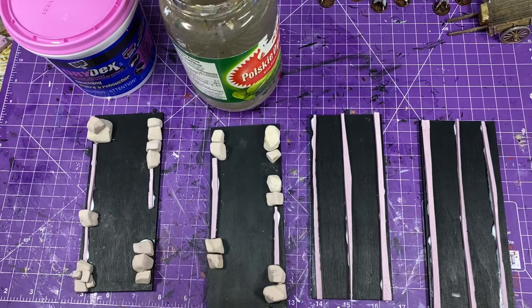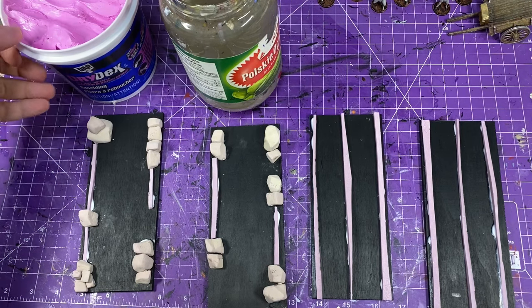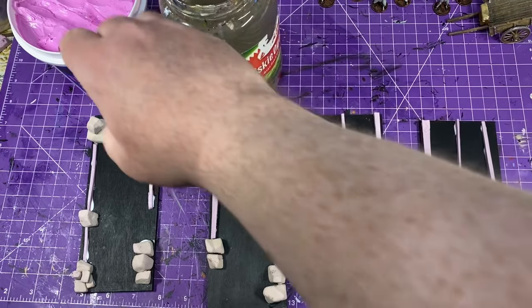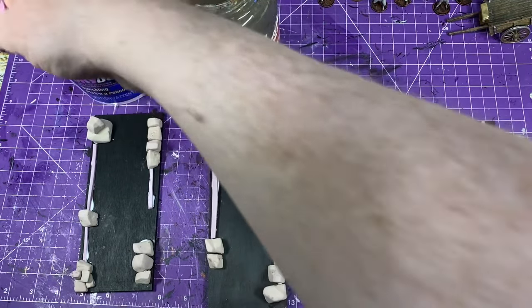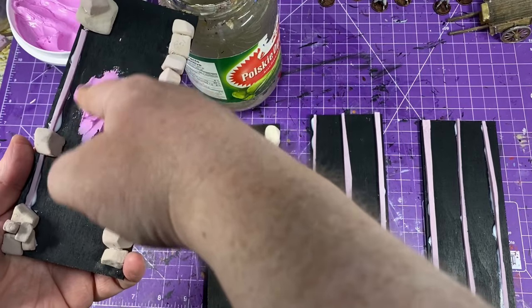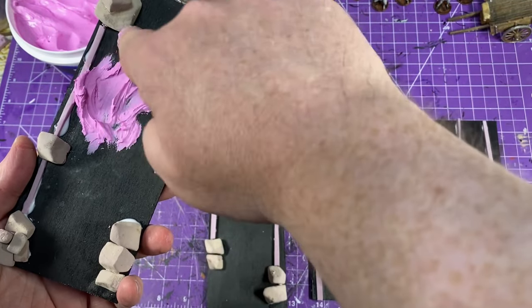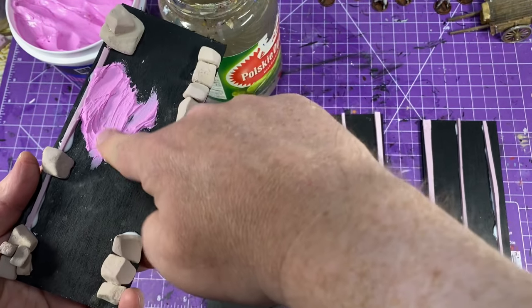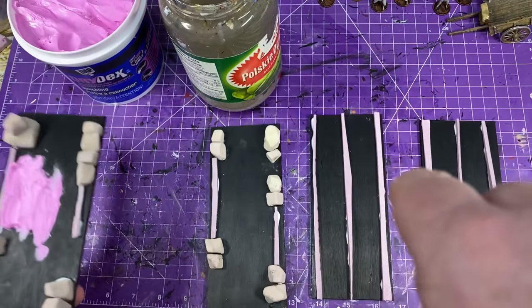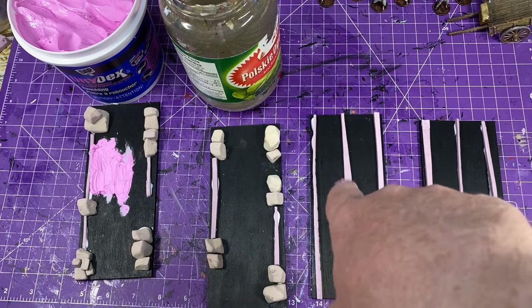That's the Dry Dex by DAP. It goes on pink and then dries white, so you really know when it's completely dry. I would also have a jar full of water while you're doing this so you can easily smooth the drywall compound onto these wood slats. I'm briefly going to demonstrate — I just use my finger and smear it on. You can see those little insulation pieces I put on there. We're going to put the drywall compound around the rocks and cover where I put those strips of insulation foam.